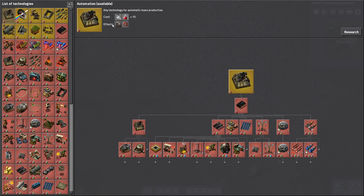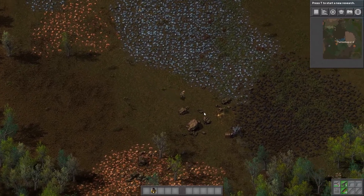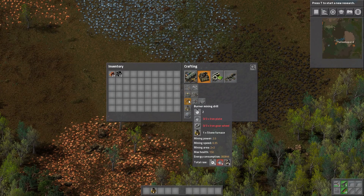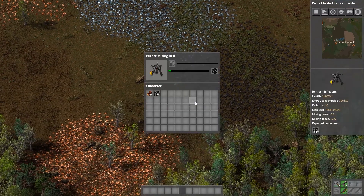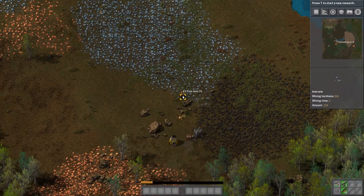A key technology for automating mass production would be this tech tree — it allows us to build an assembling machine and a long-handed inserter. We can't research that yet because we don't have the correct building. So what I would like to build is another drill. Foolishly I've used all my iron already, but I do have a stone furnace. I'm gonna give that one some more coal. I'll have to pick some iron by hand, and fortunately because I made the iron axe, that's going to go a lot quicker than with my bare hands.